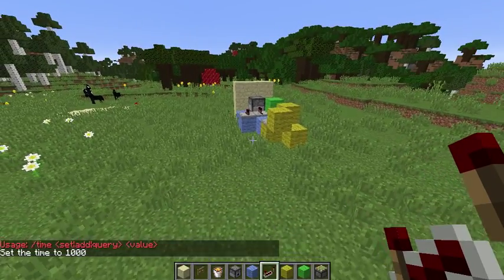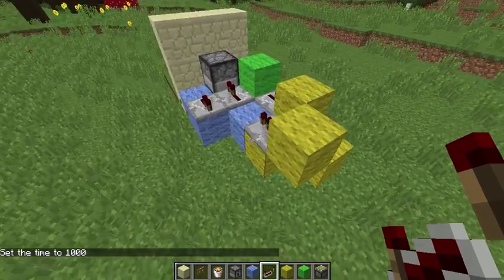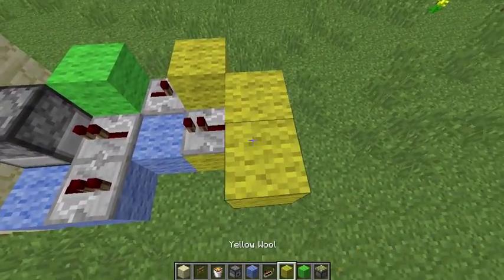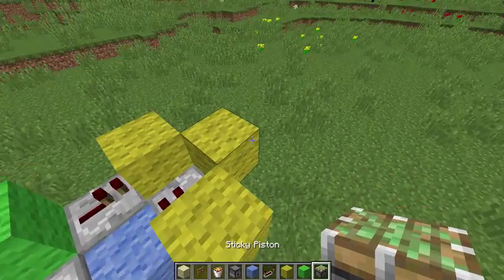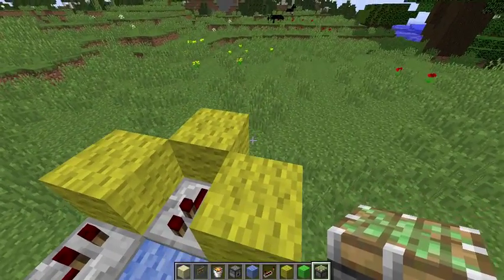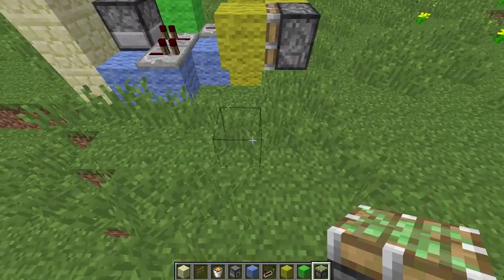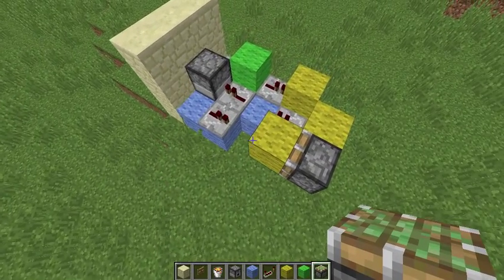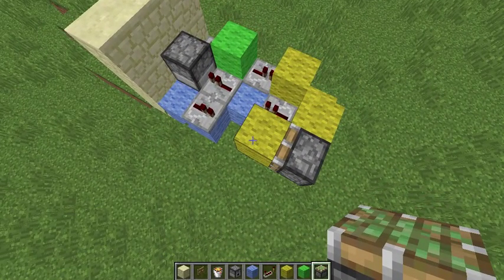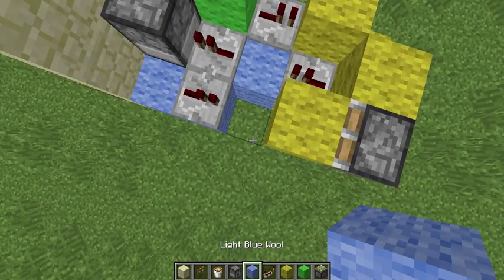Then you are going to want to put one of your dispensers. Do this, this, and then put a piston — sorry, not dispenser — over here, facing it this way. Yeah, that's right. Then wire it all up with the redstone. Let's just place your redstone — this is right, isn't it? Yeah, this is right, sorry.